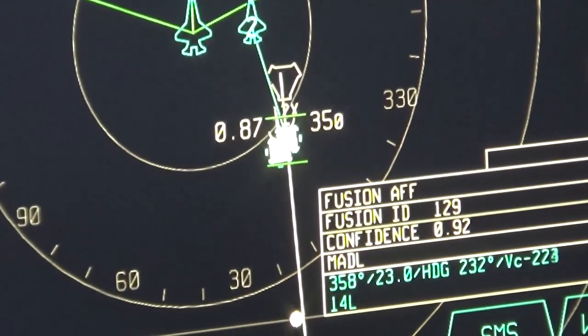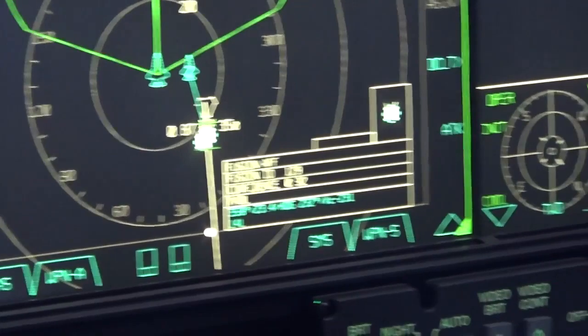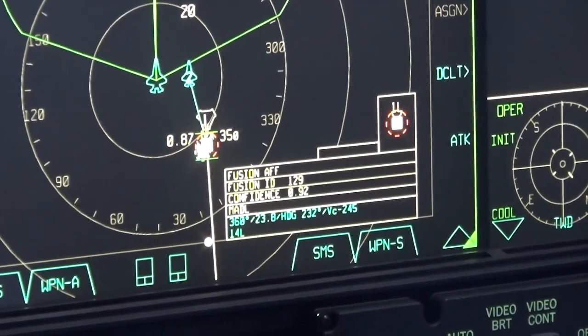Now we're going to select it. With your right thumb on this joystick, click that switch forward one time. You see it now has a red ring around it — you have selected that aircraft as your target.